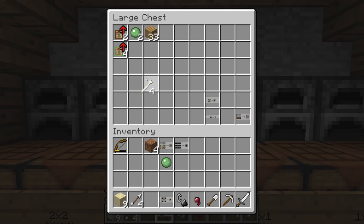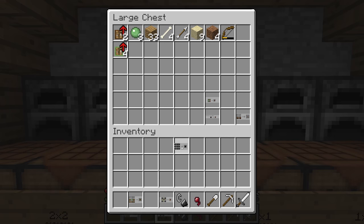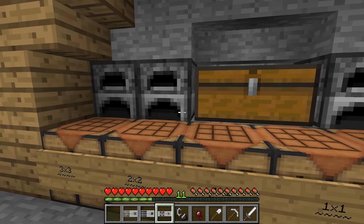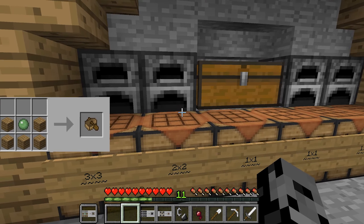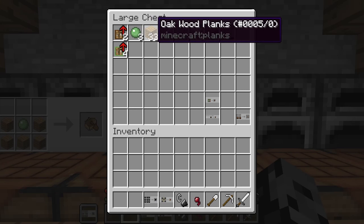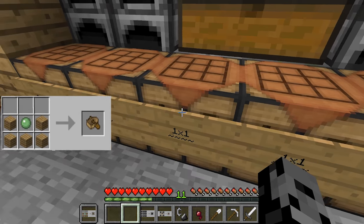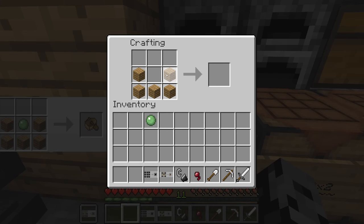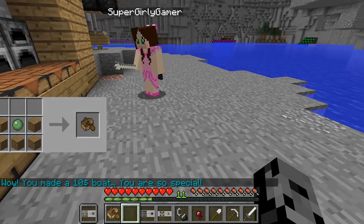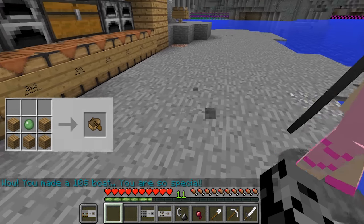I'm kind of getting smart at this! Let's check this out - we have the ten dollar boat recipe, we probably need that one next. How do we make it? Very simple - just a bunch of wood and a slime block - we've got all of those things! This is really working out perfectly. Boom - 'You made a ten dollar boat, you are so special.' Why does he keep saying that like he's being sarcastic?